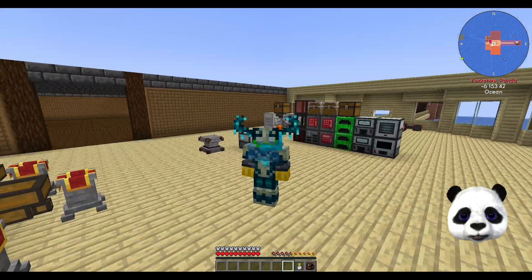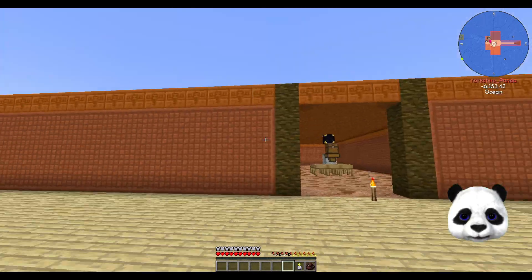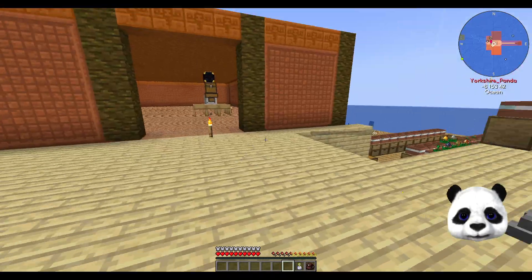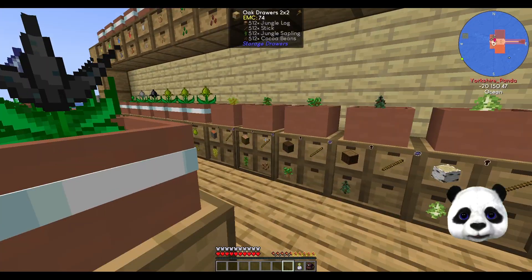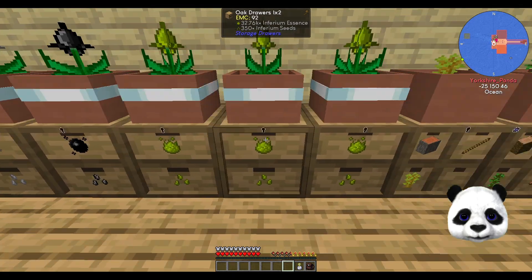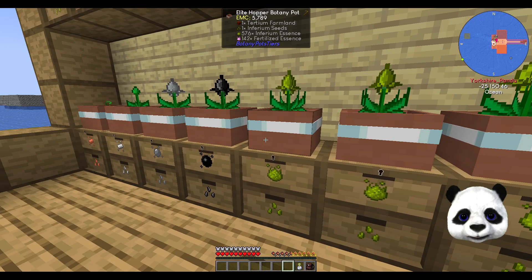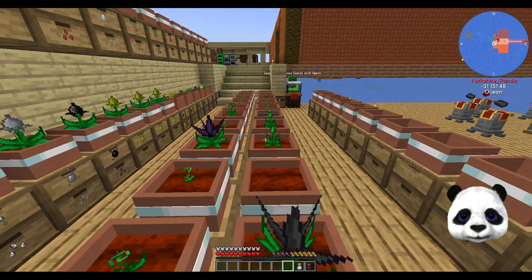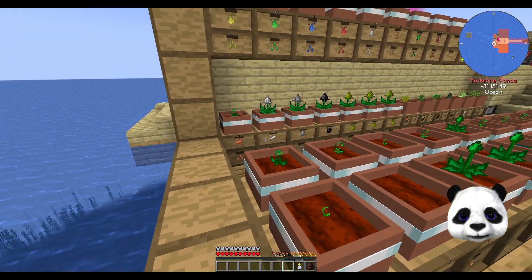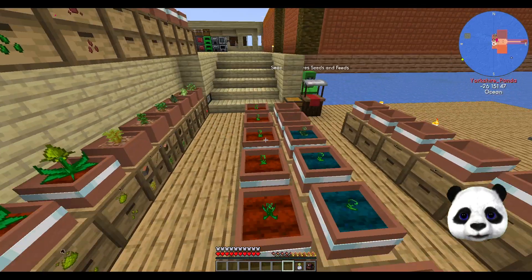Hey everyone, it's the Oxpander, welcome back to Dizzyopolis 2. We've got a few more resources - I've let this run for a while so these are all very full. I need to get rid of these fertilized essence as well. I'll do that later. Really should have all the pipes connected up to all of these with a fertilized essence on the end, just pulls them all out.